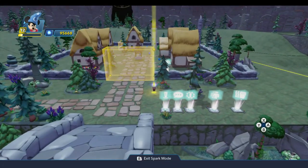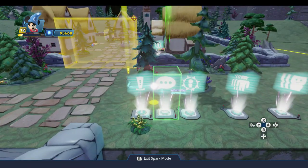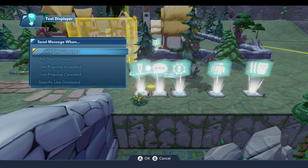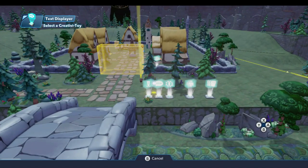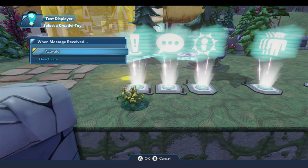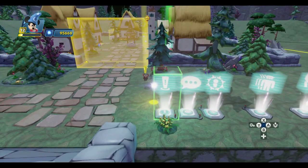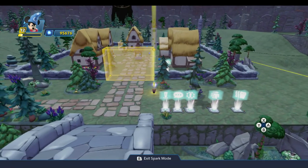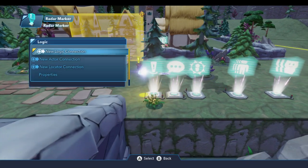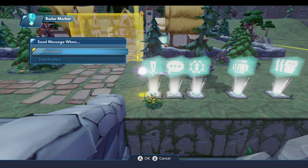Now when we approach him and talk to him and he asks for our help, and we accept the proposal from the text displayer, we can go to the text displayer and do a new logic connection on proposal accepted. Then we come over to the radar marker — with the radar marker, you can use another toy to activate or deactivate it. In this case, I want to deactivate it, because if we've accepted his mission, we don't need to see that marker over him anymore. He's not the point of interest; something else is going to be. Also, under new logic connection on the radar marker, whenever it's activated or deactivated, you can use that trigger signal to connect to another toy to trigger something.